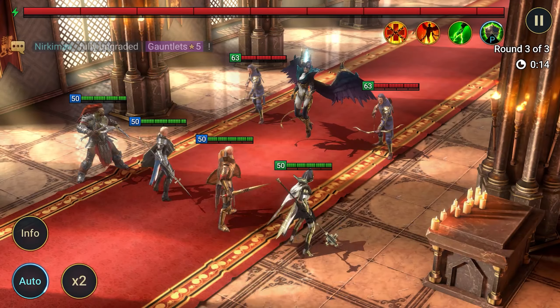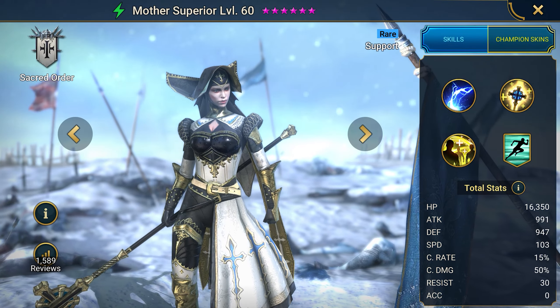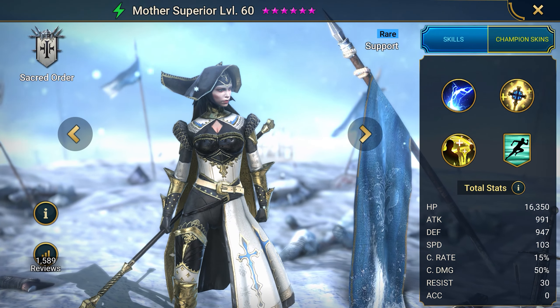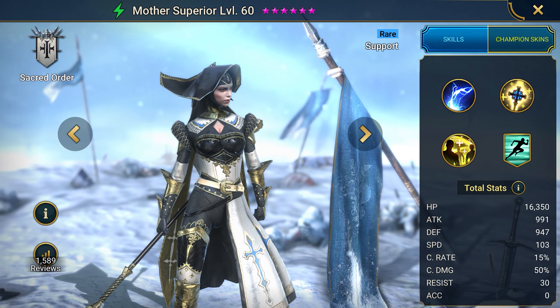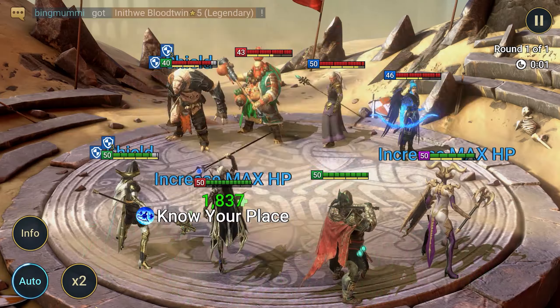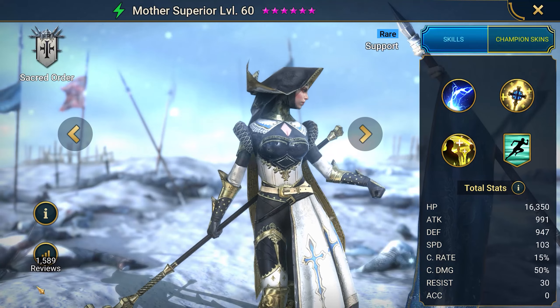You'll also get 400,000 coins for upgrading. Mother Superior is a rare energy element character. With the correct upgrade, she heals well and hits severely by giving debuffs. It's a support character which can help you with passing through the bosses, arena, and campaign. Let's look at user ratings.